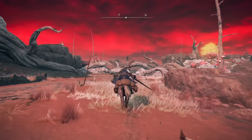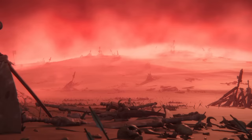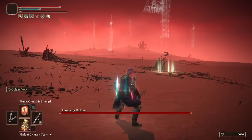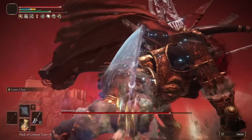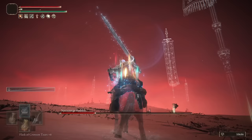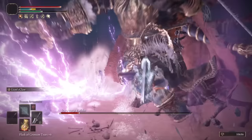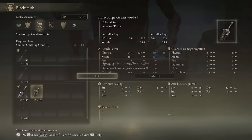Now to Caelid for Radahn. This is a little earlier than we usually fight him, so don't expect the ludicrous damage we've seen on other builds. But it's still a pretty easy fight. Ride away from him at the start of the fight to despawn him and skip the run-up, then buff up as he runs towards you. Get stuck in with your Lion's Claws. Between his scripted attacks in Phase 1 and the big one at the start of Phase 2, there is more than enough time to kill him safely. Head back to the Round Table, to Enia, and grab our main weapon for this run: the Star Scourge Greatswords.